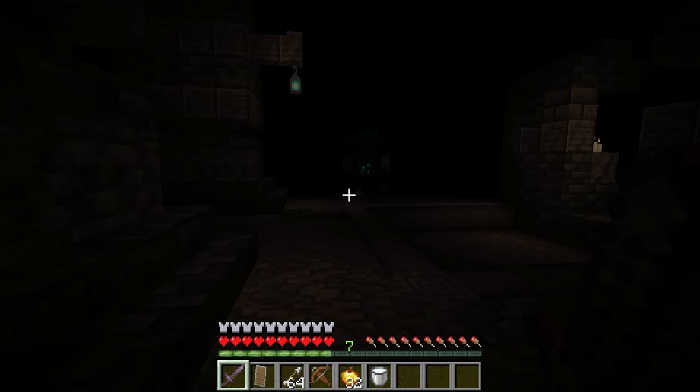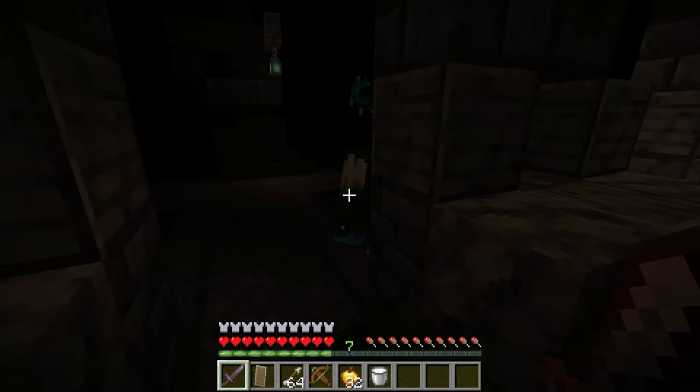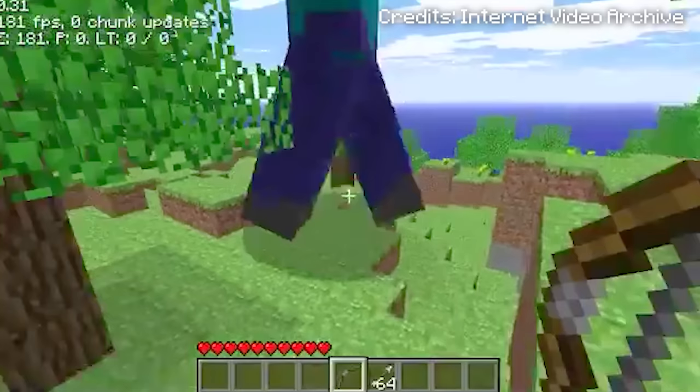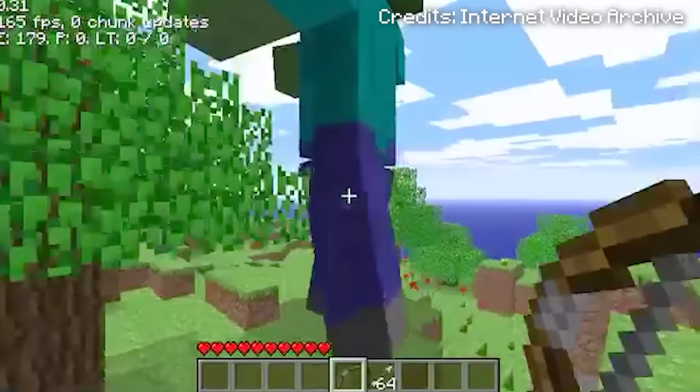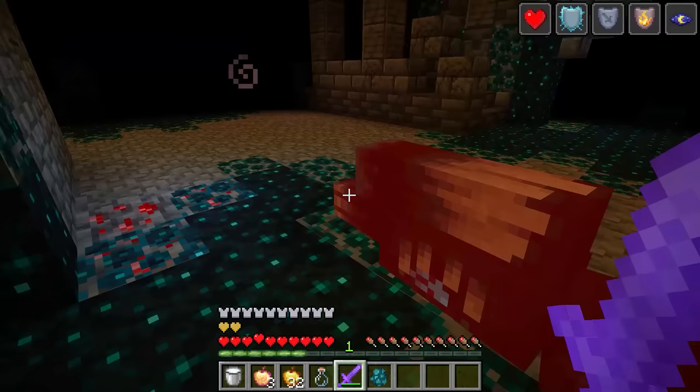The Warden has the highest health of any mob in the game — more than twice what the Ender Dragon has, at 250 hearts. It's also the strongest mob in the game. On hard mode, it'll deal 20 hearts of damage to a defenseless player, enough to kill you more than twice in one hit. The only mob that can deal more is the completely unused Giant, which doesn't even deal twice what the Warden can. However, Mojang never actually intended for it to be a mob you fight — it doesn't actually drop anything, and only gives as much experience as a chicken.